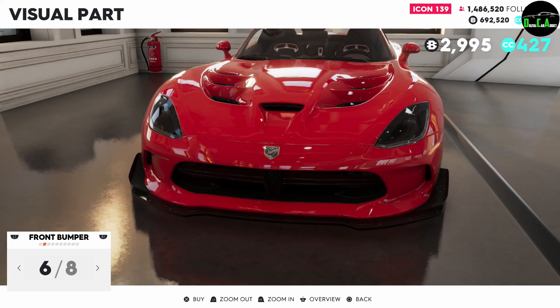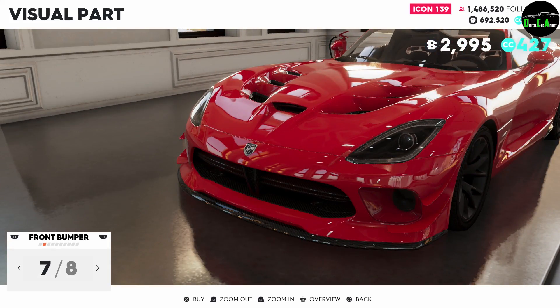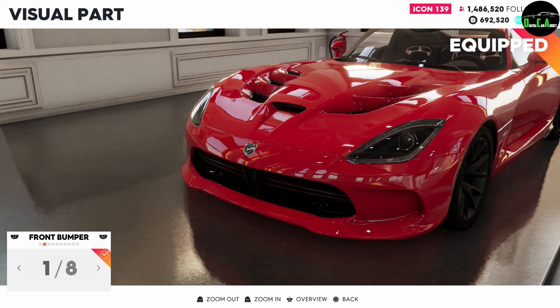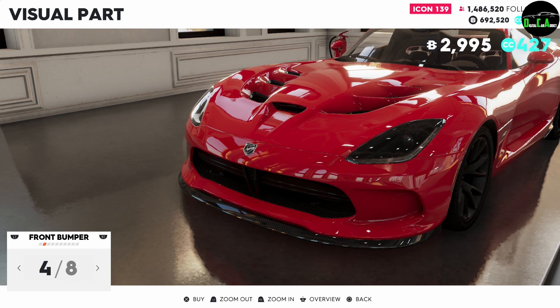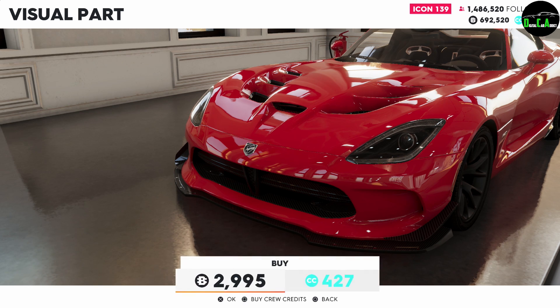Next up, we got the carbon fiber headlight with that splitter, and then the splitter from the Viper race car with carbon fiber. I'm going to do the Viper ACR splitter — I like the simple one, the first aero pack. I like it a lot.